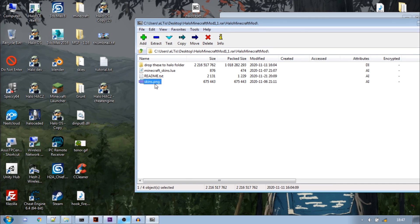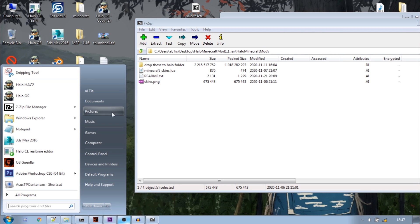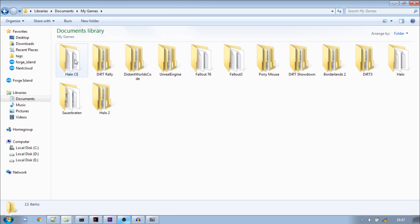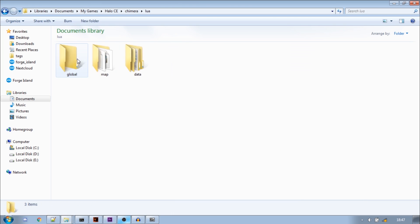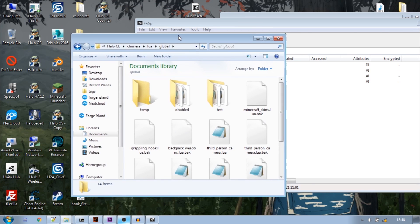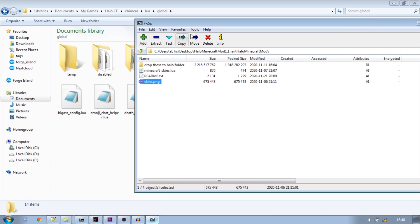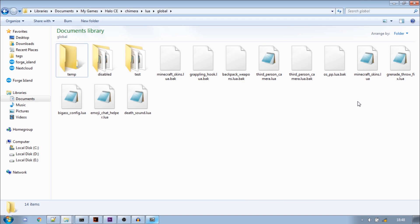However, if you want to be able to change your player's skin to one of these presets, you need to go to Documents, then MyGames, HaloC, Camera, Lua, Global. If you don't have this folder, you need to start up the game at least once.